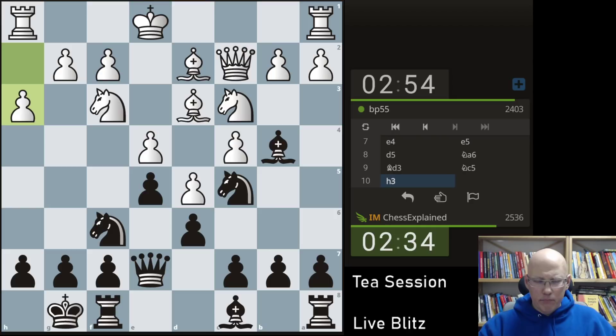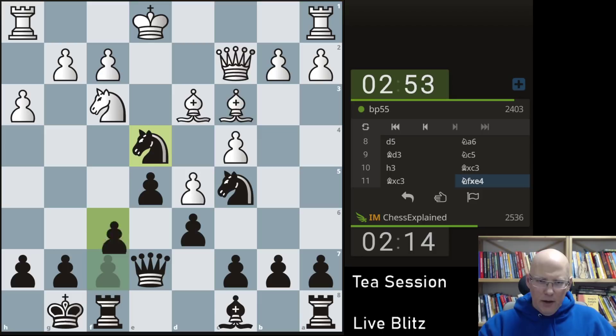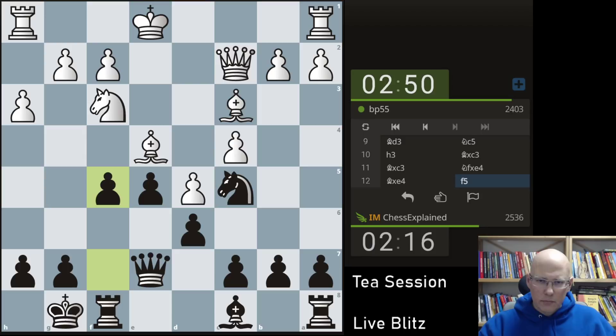Playing very quickly. I'm thinking for a little bit because I have a tactical possibility here with knight takes e4. It looks okay, right? Bd3, I go e4. And the resulting position should be pretty okay for me at least.